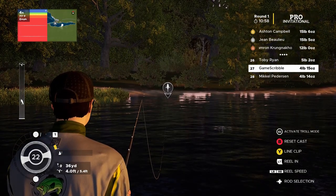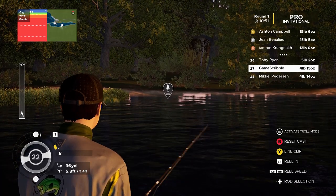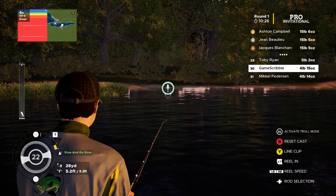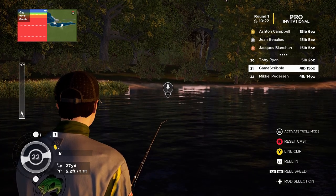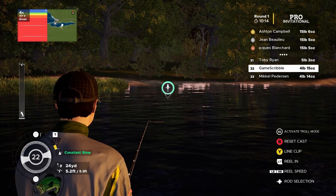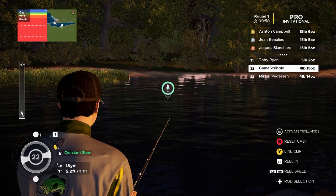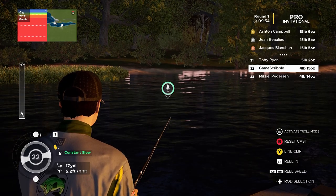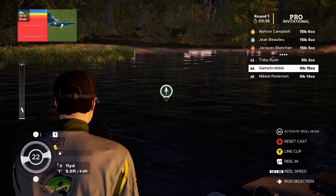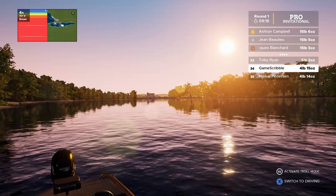All right, same thing — in about five and a half feet of water, let the worm sink. There was a big splash to the right — just start reeling in. A couple twitches to make sure the fish notice this YUM green pumpkin. We got halfway through with 10 minutes left and we are not doing very well here. Just dragging this worm across the bottom in about five and a half feet of water.